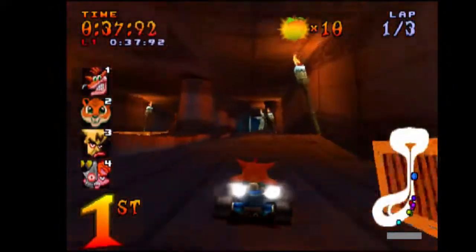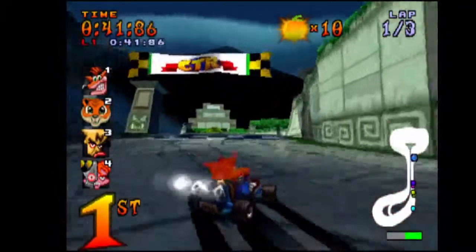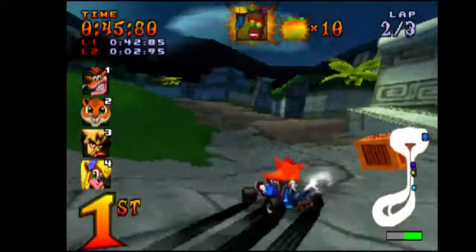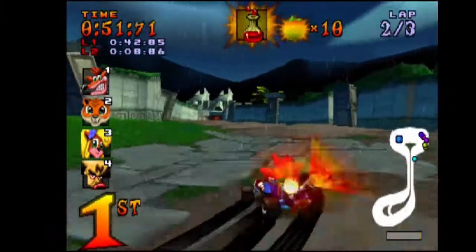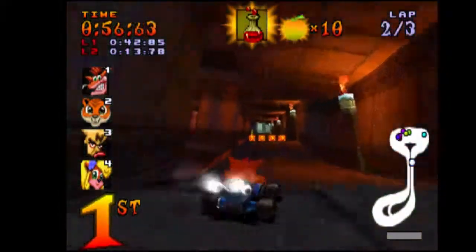TNT becomes powered and explodes the very moment you touch it, like the TNT that you normally have to hop on a few moments so the counter doesn't explode wherever you are. And the formula changes from green to red.